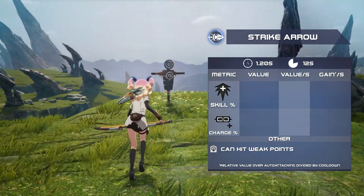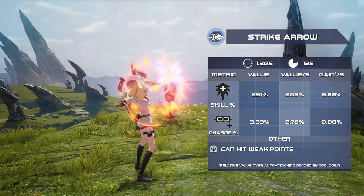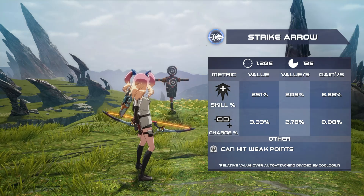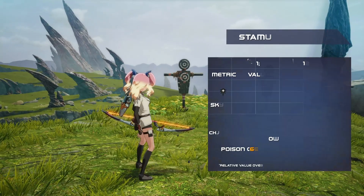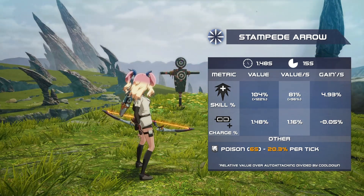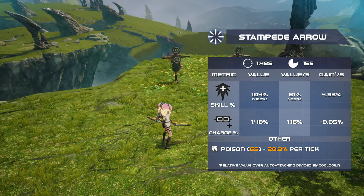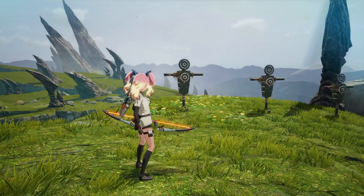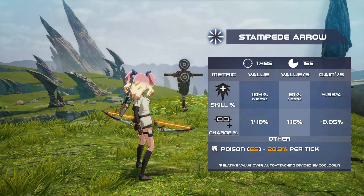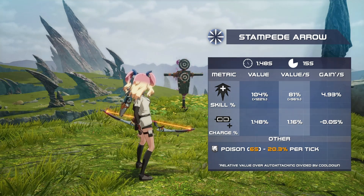Strike Arrow is a basic shot that can hit weak points. It gives the largest DPS increase over auto-attacking, while generating slightly more charge as well. Stampede Arrow shoots homing missiles that apply a 6-second poison on hit. When locked on, these missiles will go for a single target, though it can be useful to have manual aim in order to hit multiple enemies. This skill also offers considerable DPS, but is slightly worse at charging than auto-attacks.